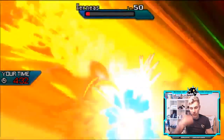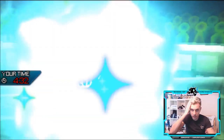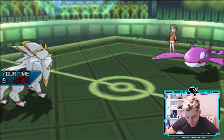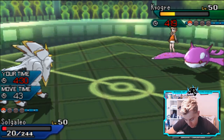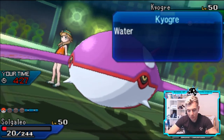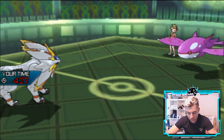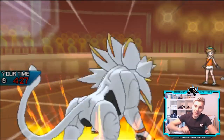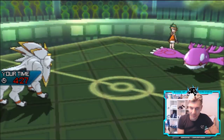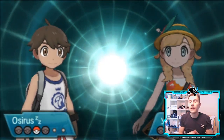I'm thinking back to using Aegislash — Wide Guard and Shadow Sneak together — but you can't use them in conjunction like that anymore. I think we lock into Superpower here because it's going to do a bit more damage to Kyogre. It's going to Struggle — we should just take this, as long as it's not a crit. There we go! And the Superpower is enough to take it down — that's the game! Even with that silly mistake, we beat the Kyogre and Xerneas team, which is really good because that's a combination we've been struggling against.